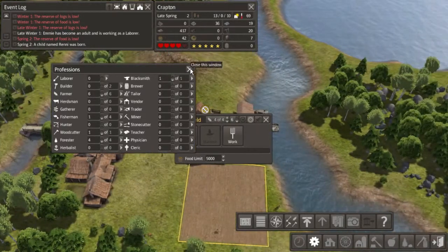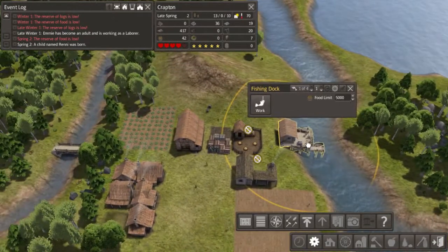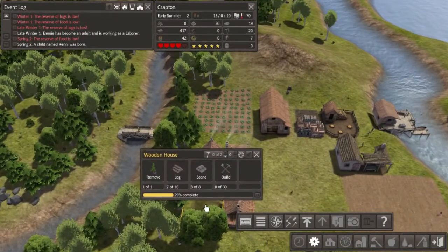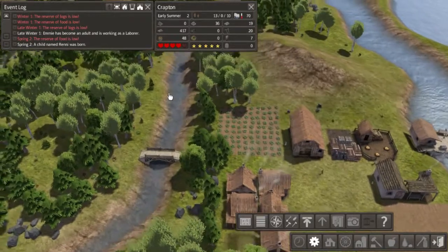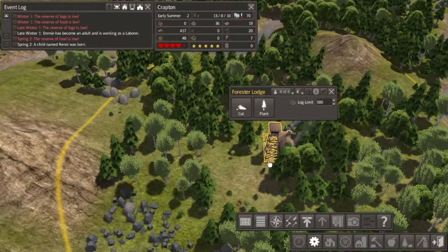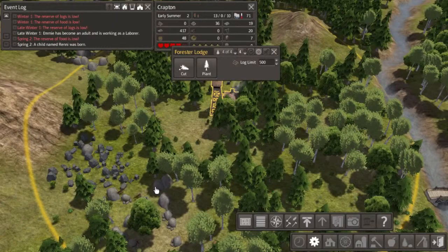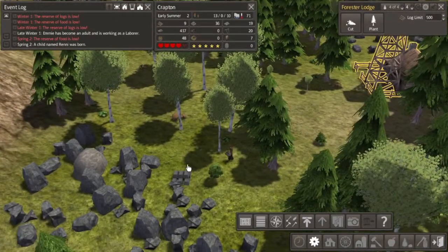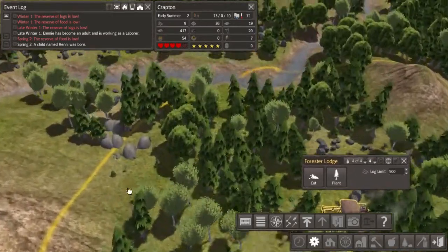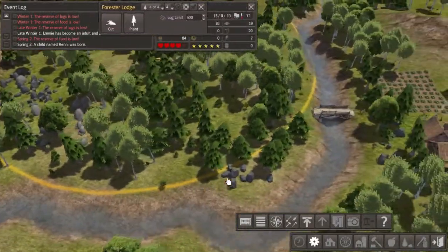Let's take the fishermen off and put them on farm duty — that way hopefully we'll have enough. Now I just have to wait for more people to be born. We are out of wood, unfortunately. We've got four foresters out there digging up all this iron and stone — they are actually clearing the area of iron and stone so they can plant down more trees and hopefully get more materials.